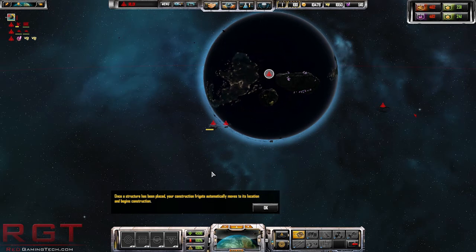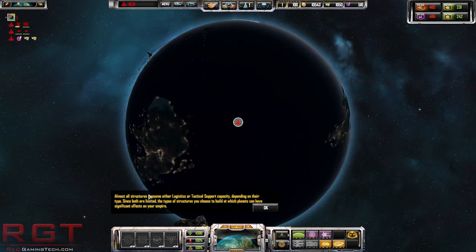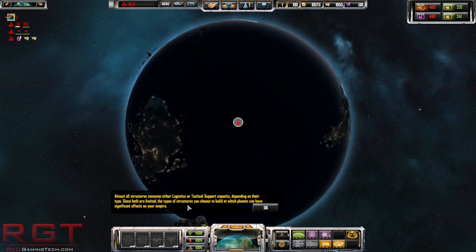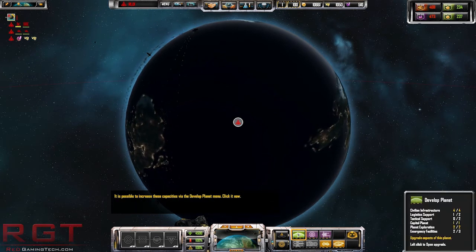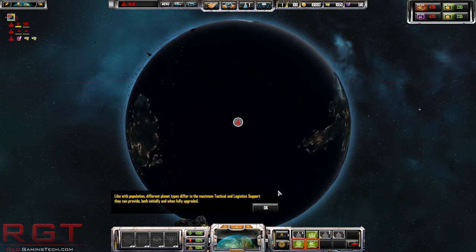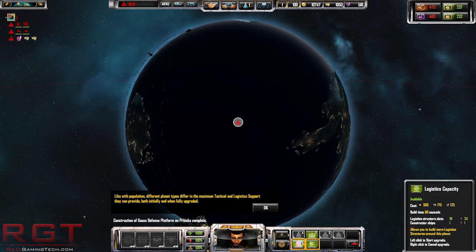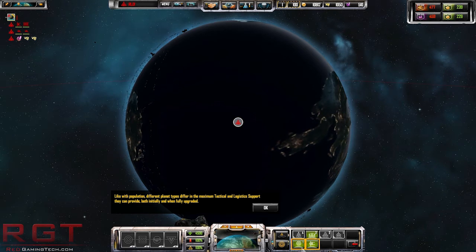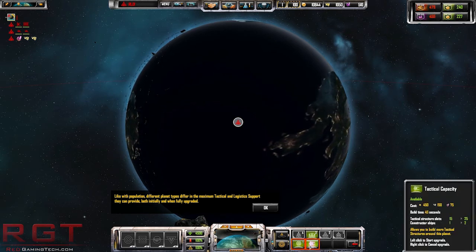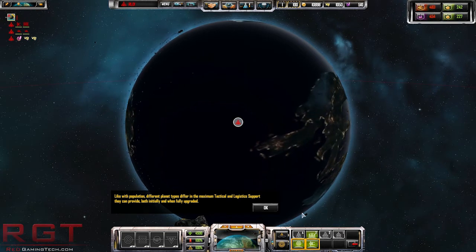Your construction frigates automatically move to the location and begin construction. The type of structure you choose to build on which planets can have a significant effect on your empire. You can either go more military or more tactical. I think people are going to want to see logistics more than others who want to see things like planets and ships.